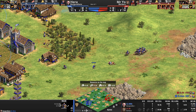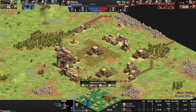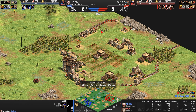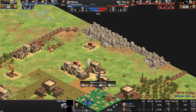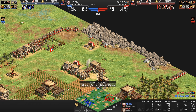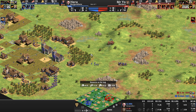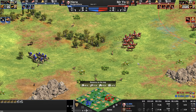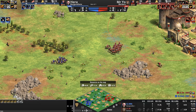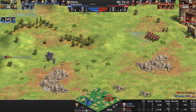Hera surprisingly did not get the monk. A scout line unit manages to get inside the base. Looks like it's running underneath the town center. Mysterio loses a camel archer to a conversion, but Hera loses the monk that converted it. Hera is housed at 95. Mysterio has secured himself a good amount of resources — not a small amount of gold and stone — safely away from the bloodthirsty swords of Hera's light cavalry units. And Hera's going Cavalier.